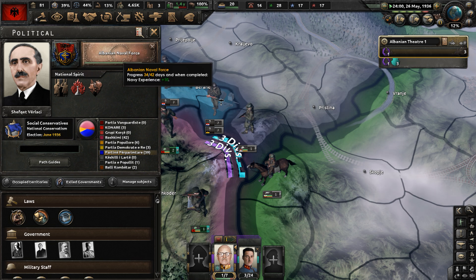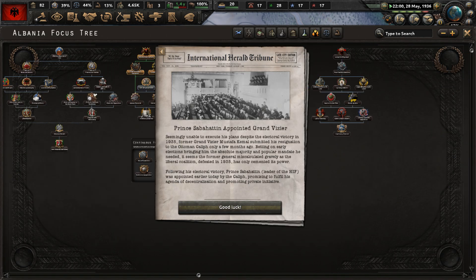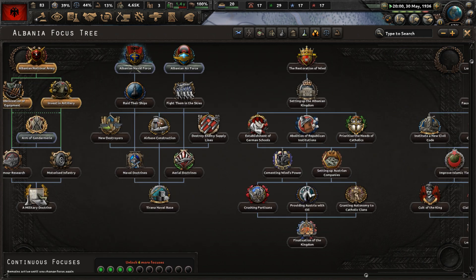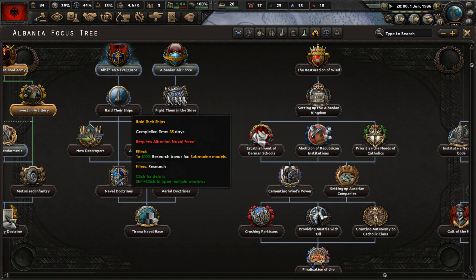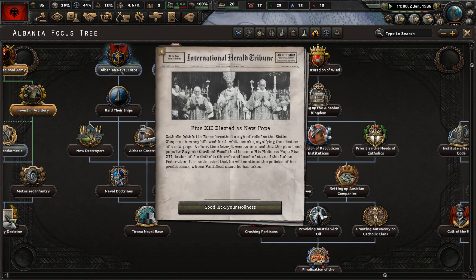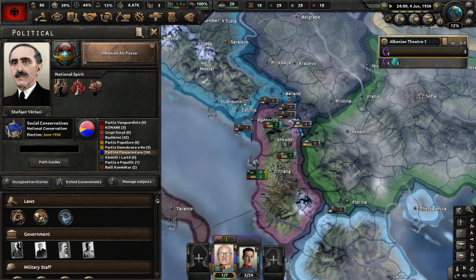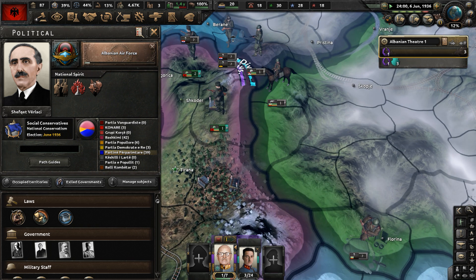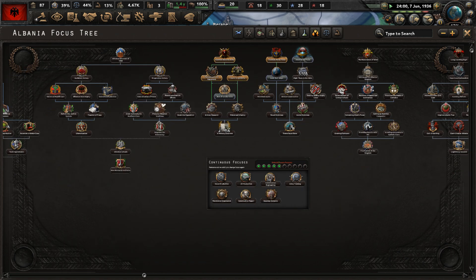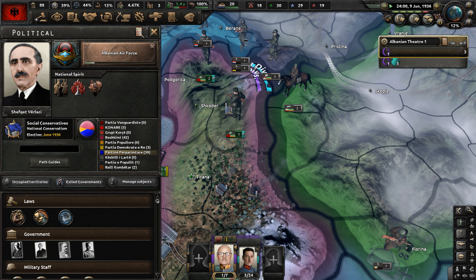When are the election events going to start? The election is in June 1936. There doesn't seem to be any build-up event — it will just happen. Pius XII has been elected as the new pope. Let's do the Albanian Air Force focus next.